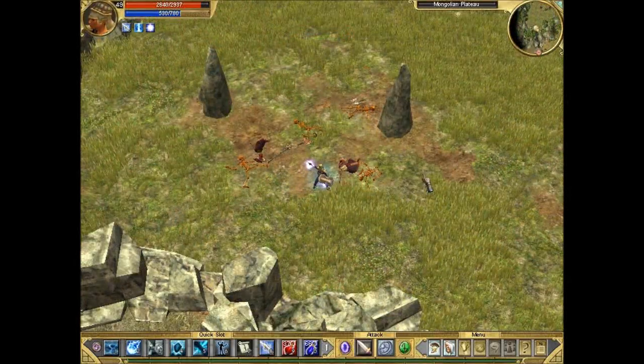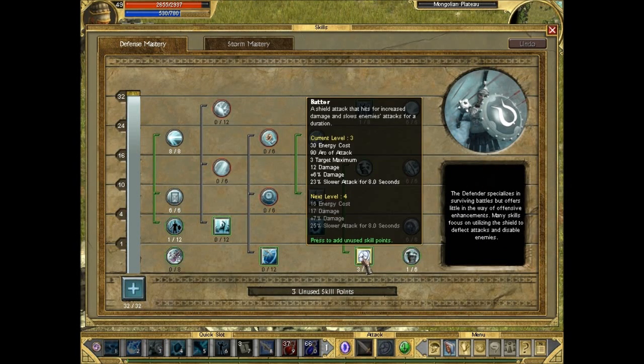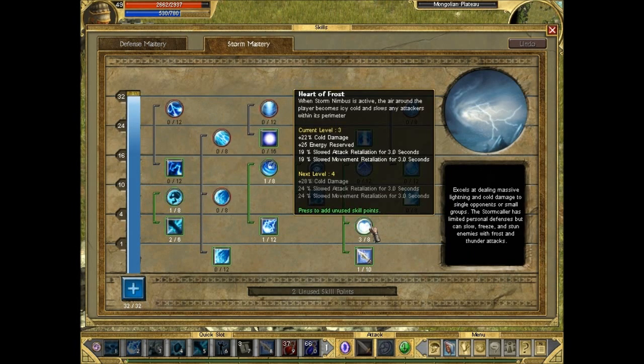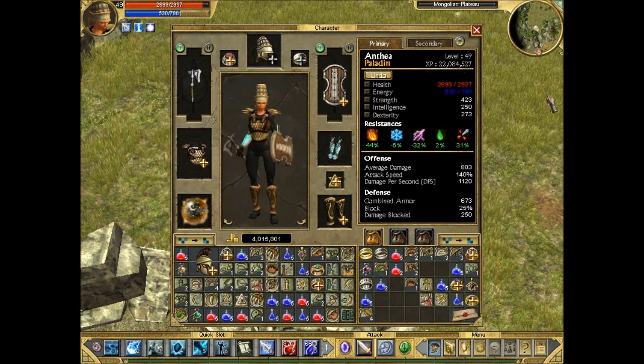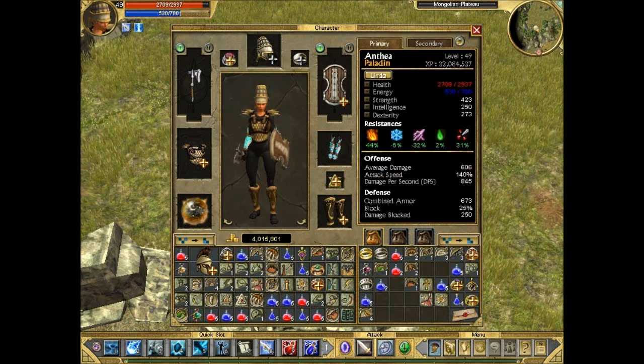We just leveled up so let's look at skill points. I want to keep putting points into Battle Standard and max it out as soon as possible, and also into Heart of Frost because it slows enemies down — very useful, so we'll try to max that as well. For attributes I'll go the usual one strength, one dexterity. Our dexterity is quite low so our offensive and defensive abilities are a bit low.